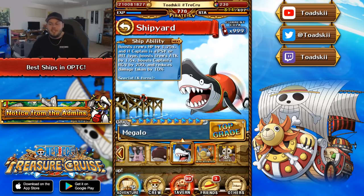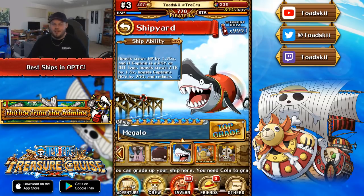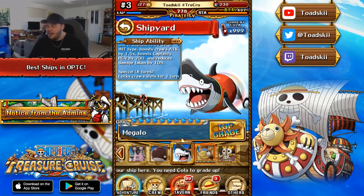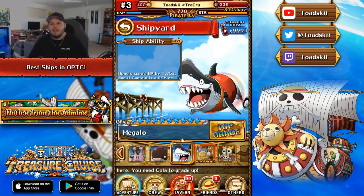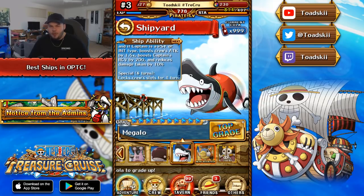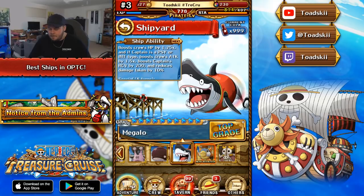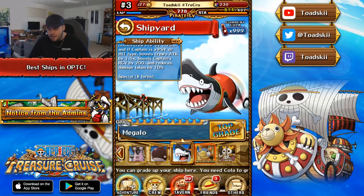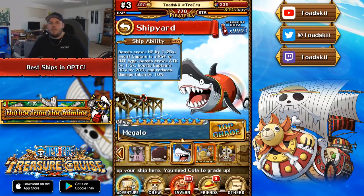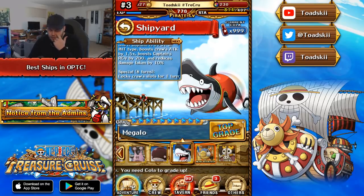Number three is Megalo. Honestly I've been underrating this ship for a while — it's crazy good. To get it you have to spend 30 gems in the unlockable quest, which is quite steep, but you do get additional rewards. You can't use it with every team; you have to run very specific captains to activate it. But man, this ship is really good.